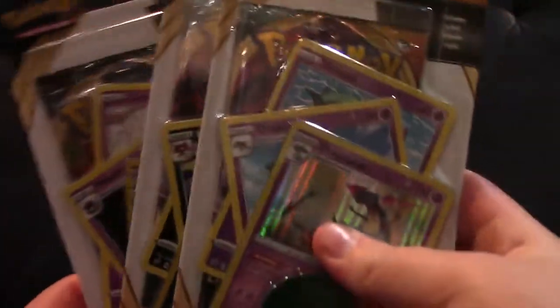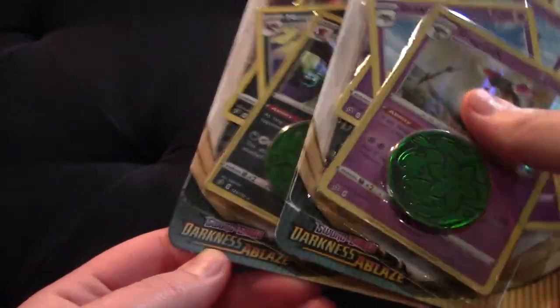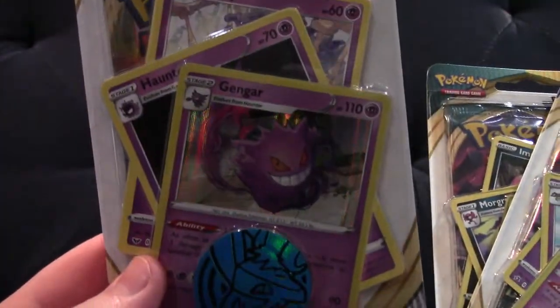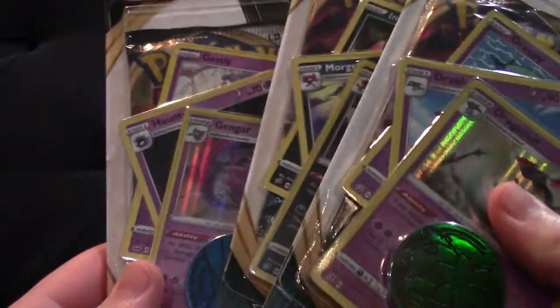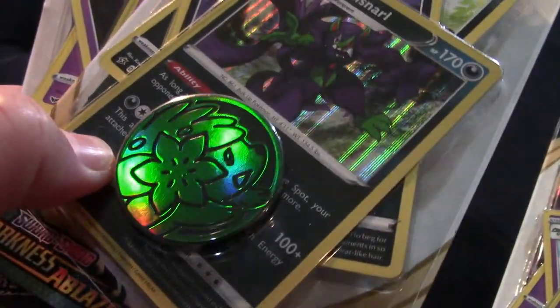The gift is in the form of three blister packs — one is Rebel Clash and the other two are Darkness Ablaze. I really appreciate this. They come with a coin as you can see and some promos, so this one has a Lucario coin, and this one has a Shaymin — there you go — and this one also has the Shaymin.